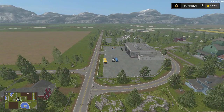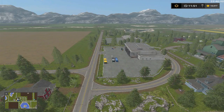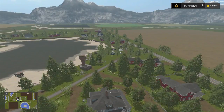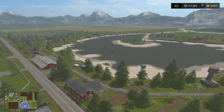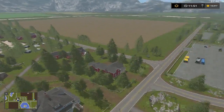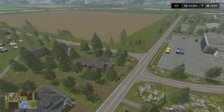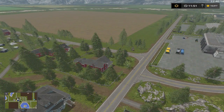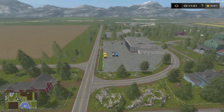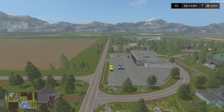First of all folks, I want to ask how y'all doing. I hope y'all doing alright. I had a dilemma on this map and I want to apologize up front. That's why y'all might notice there's like a tanker, a trailer, a couple trailers, and a flatbed.